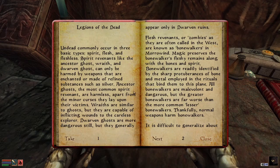Ancestor Ghosts, the most common spirit revenant, are harmless, apart from the minor curses they lay upon their victims. Wraiths are similar to ghosts but capable of inflicting wounds. Dwarven Ghosts are more dangerous still, but generally appear only in Dwarven Ruins.